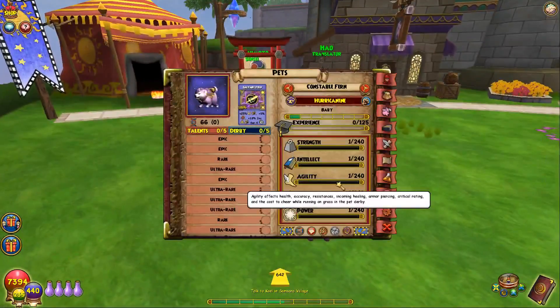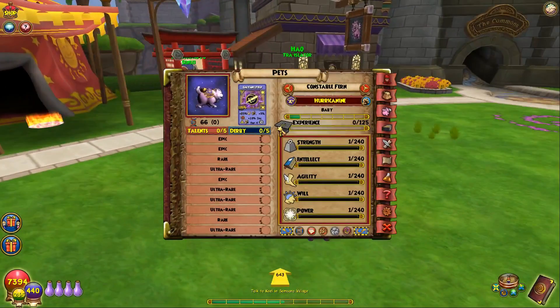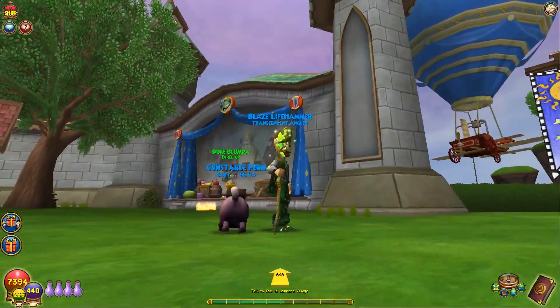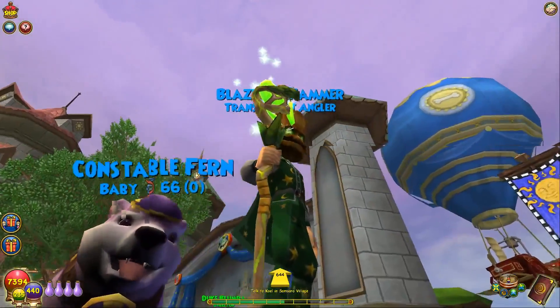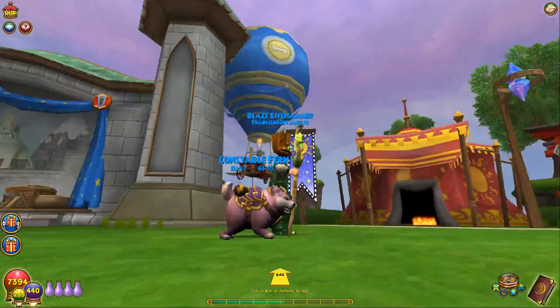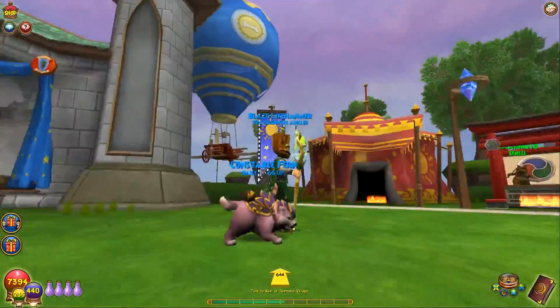Let's go ahead and take a look at the talents. He's Storm, obviously — he looks Storm. People also like pets that kind of look like what school they would be. This pet obviously looks like Storm. He's got an amulet that has a Storm lightning bolt on it, so it makes sense. It's really themed around that.